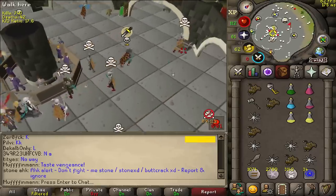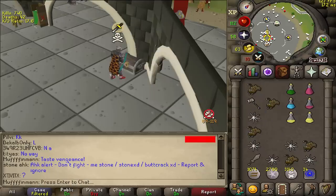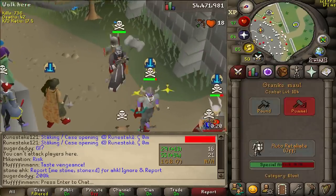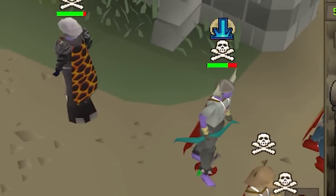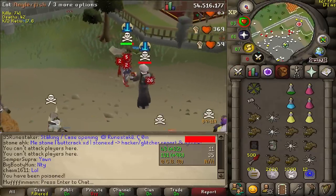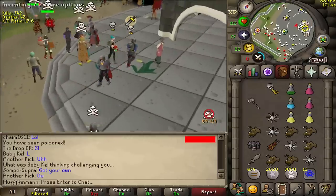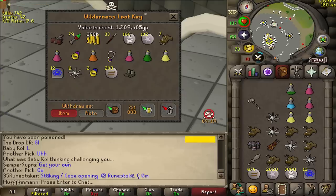Good fight bro. How much do we get from Mr Jarvis? He had rune gloves so I'm not too optimistic - yeah not very much, 240k. But we didn't die and that is a big win. Why do I hit 16? What's this guy's setup? Good fight. What in the world was he doing? Curious to see the skis because he did have a gmaul - 1.3 mil! We only got 200k so I'm assuming he protected the gmaul, which is expected. I'm happy with 1.3 mil there.